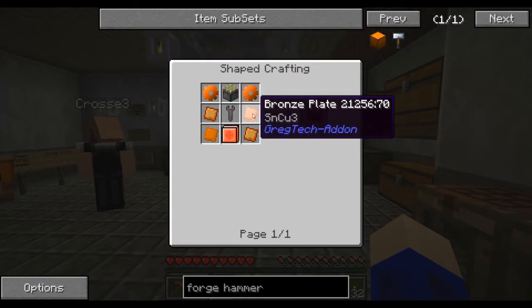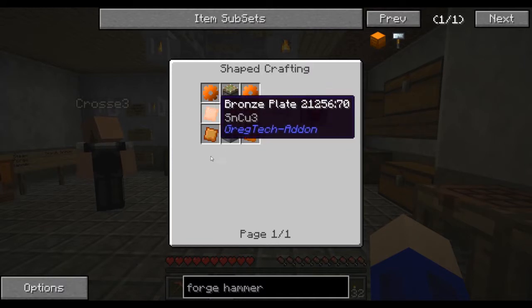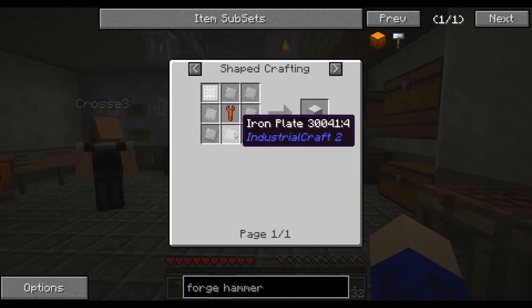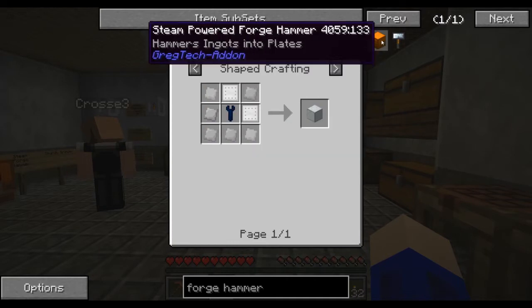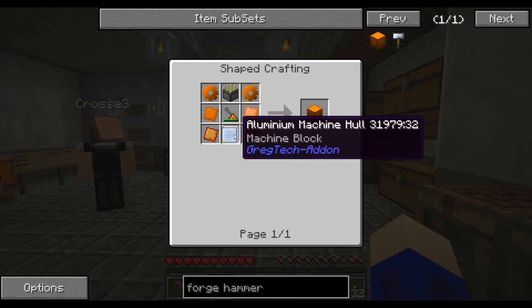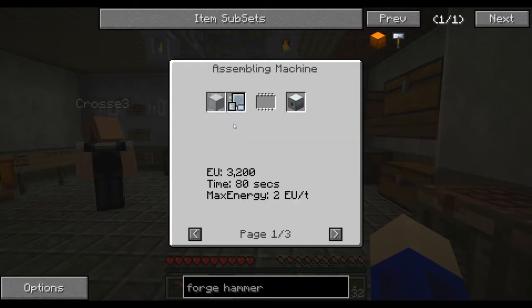Looks like you need lots of bronze plates. The forge hammer. Yeah. So you can use a bronze, aluminum, or iron machine hole, a brass machine hole. You should be able to make an iron machine hole pretty easily with just eight iron plates around a wrench. We should still have our file somewhere.